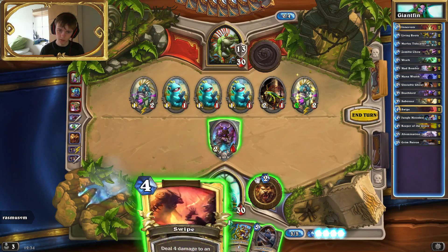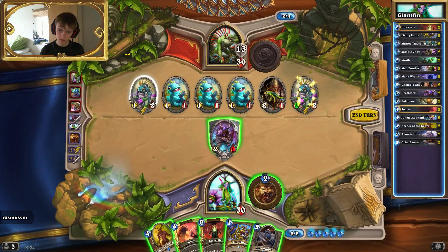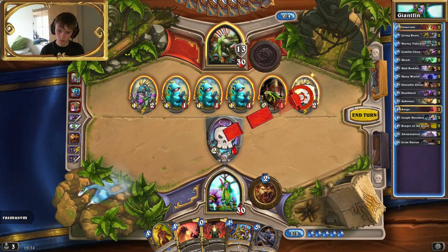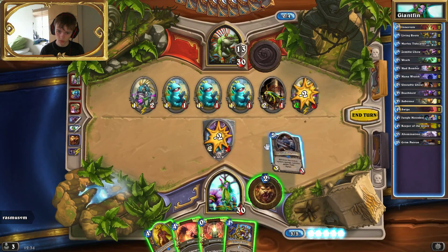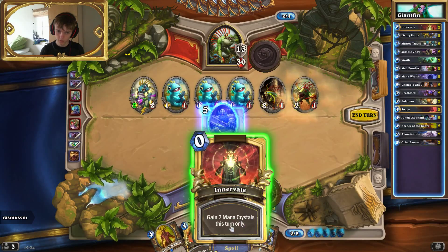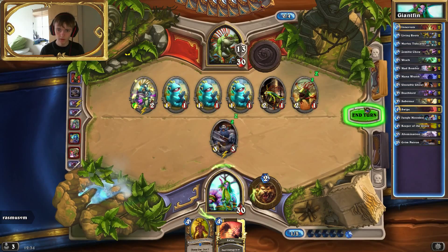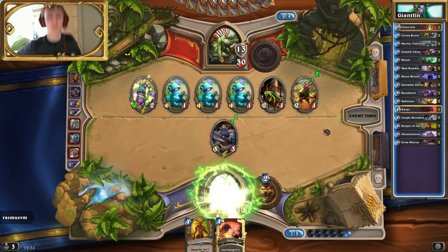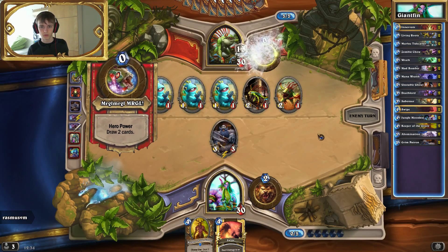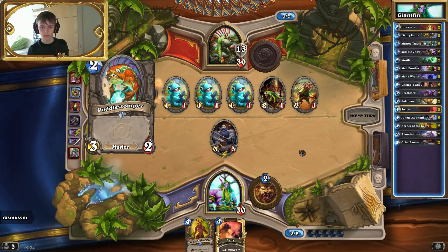I really want to develop the Patron here, but the problem is that they're simply too threatening with these. I think I'll go for the Patron — I'll just go for the Living Roots on that one, and the Patron's fairly safe then. He doesn't really care a lot about Patrons; he just lets them stay most of the time.